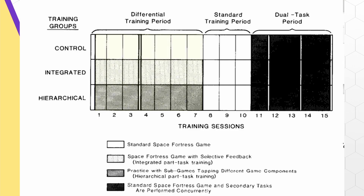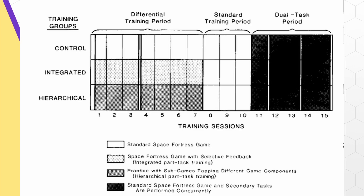They took these groups and gave them each 7 one-hour training sessions based on what group they were in. Then they gave all the groups 3 one-hour sessions of standard gameplay, trying to get the highest score they could. After that, they did a little extra with seeing how each group performed when doing something else while playing the game — dual task performance. The results were very interesting.